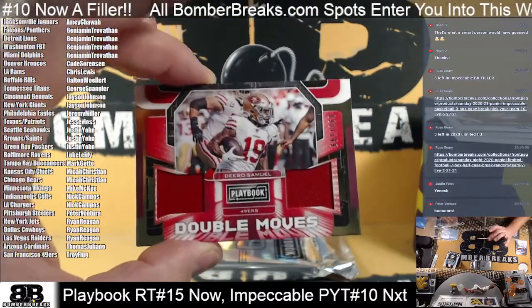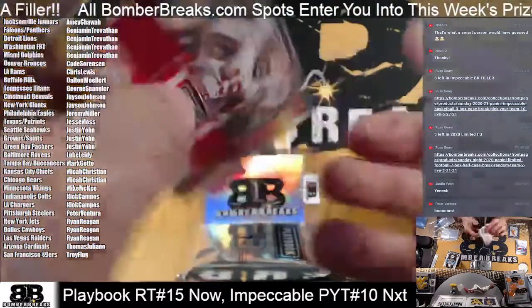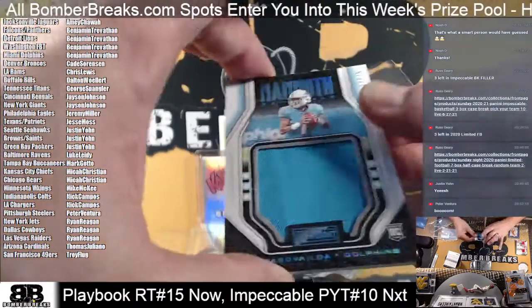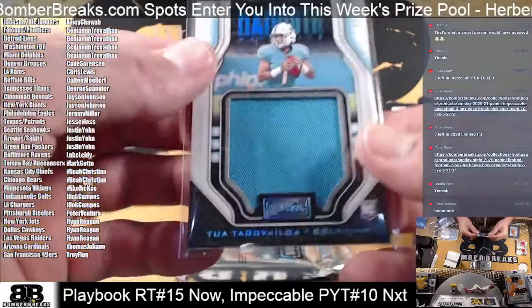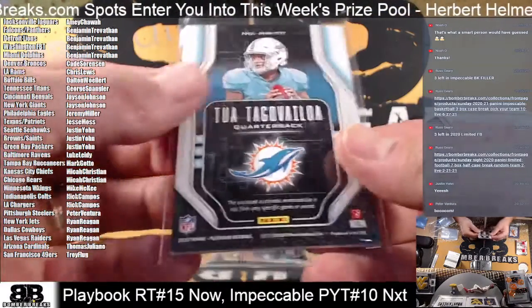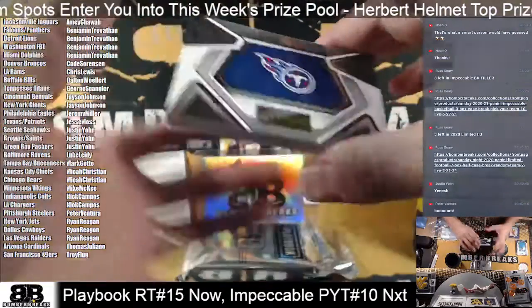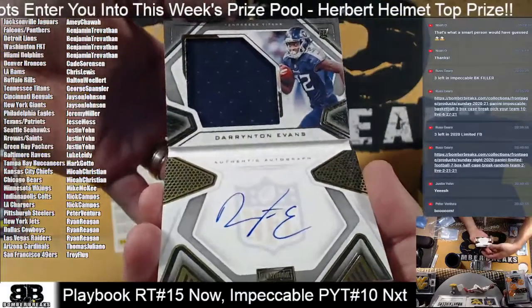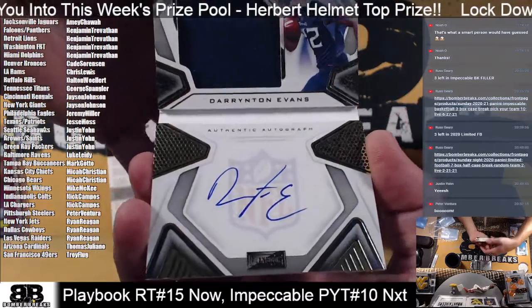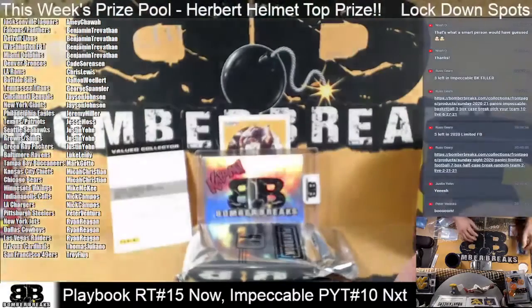Double Moves — Debo Samuel, 90 out of 149, for the 49ers. Troy. And here's a Bumblebee Tua to the Dolphins — Benjamin, 11 of 75. Mammoth Material. And there's a redemption card here — 17 of 99, Darrington Evans to the Titans. George — Titans hit, man. The rookie running back from Happy State, Darrington Evans. Gold foil, 17 of 99, and the redemption card.